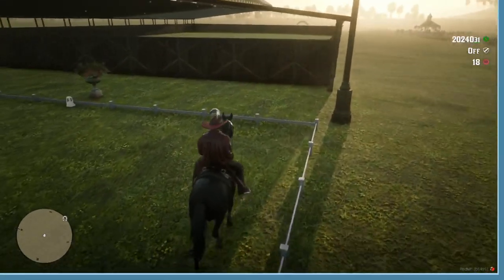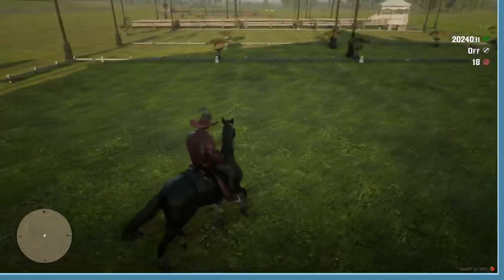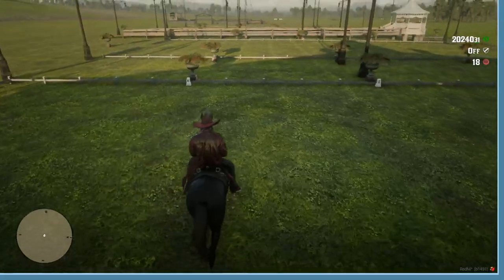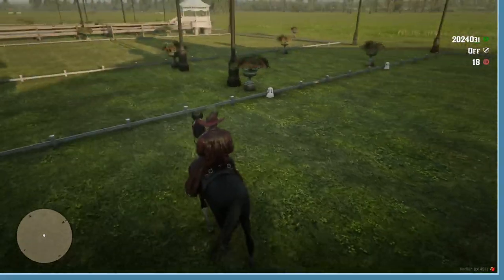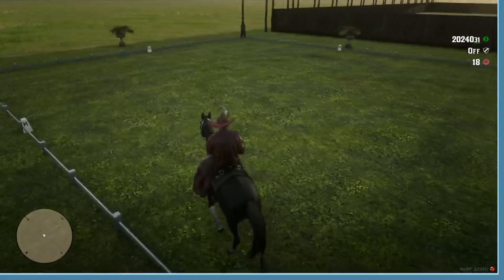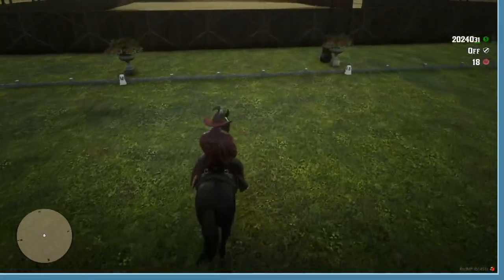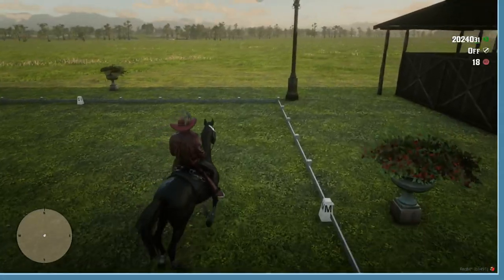While we're at it, let's talk about serpentines. A three loop serpentine — you're thinking half your 20 meter circle, a few lines of straightness, then back into another circle half, a few lines of straightness, then again another half of the circle.